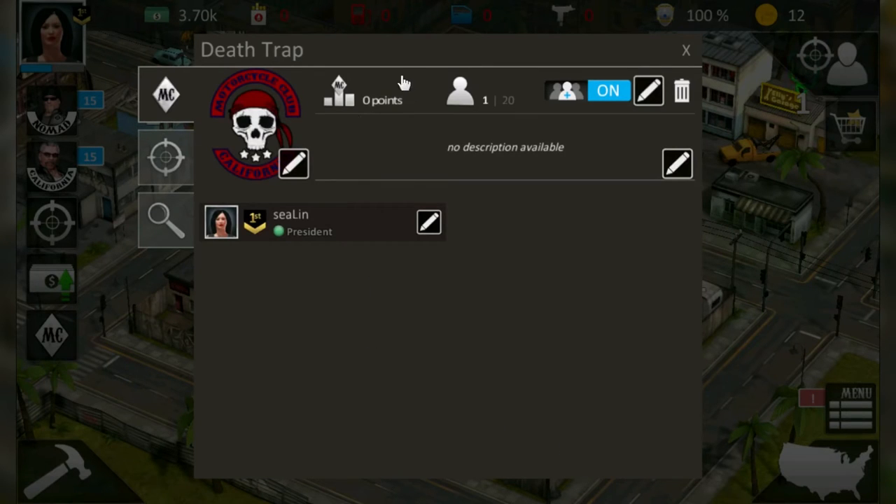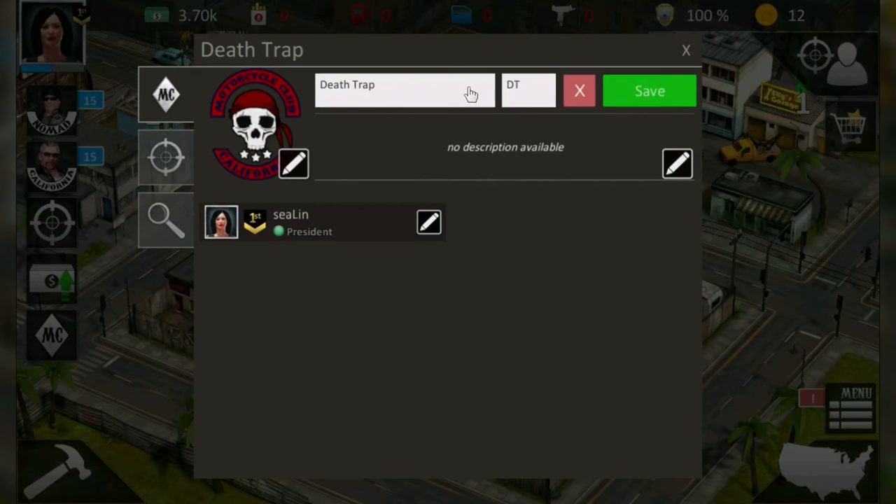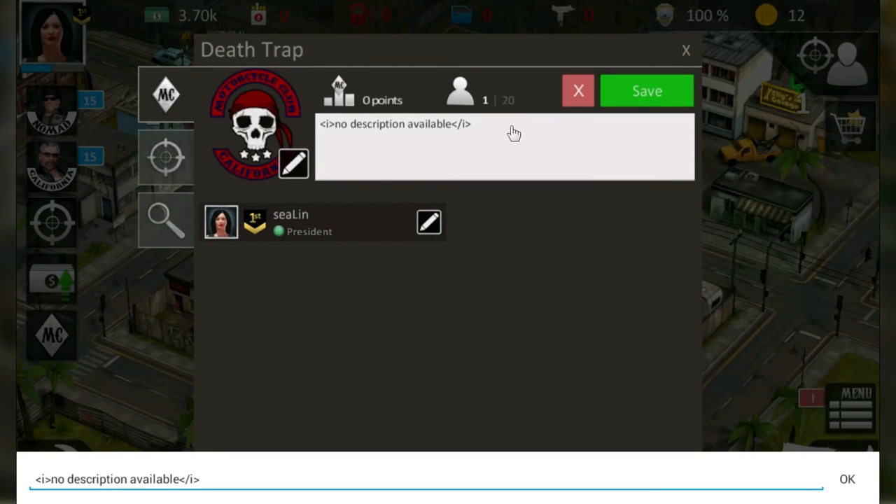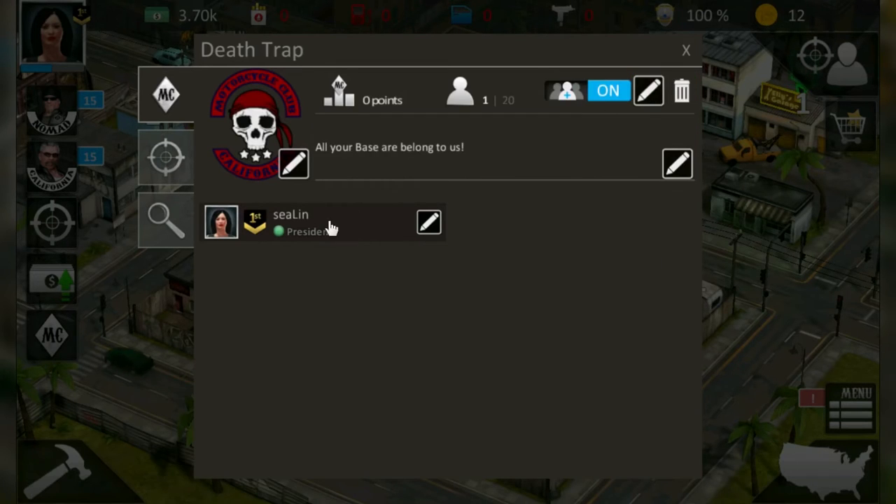Here are the points of the MC, calculated by your MCWars points and the number of members. With this button you can deactivate applications — useful when you have enough members and don't want more messages from applicants. You can also edit the MC name and tag, or delete the MC via the trashcan. You can add a description covering things like preferred language, recruitment info, gameplay style, or a challenge.